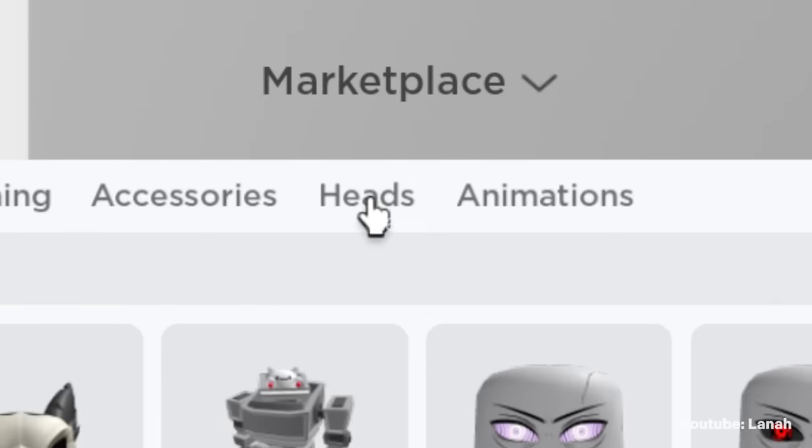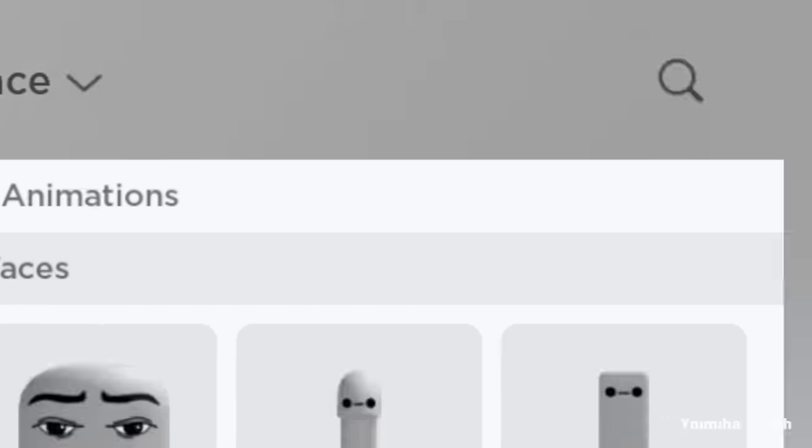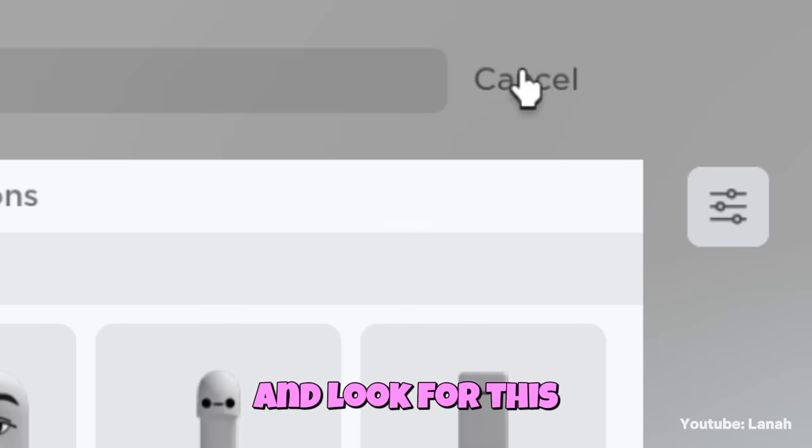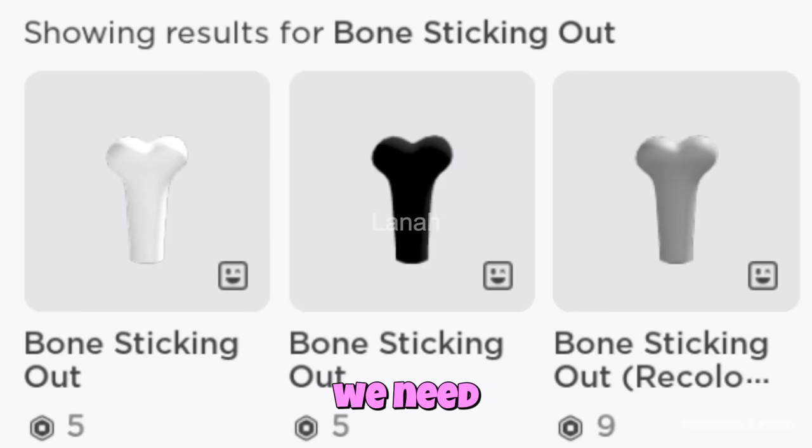Click on heads and select heads again. Open the search box and look for this dynamic head. Here are the heads we need.